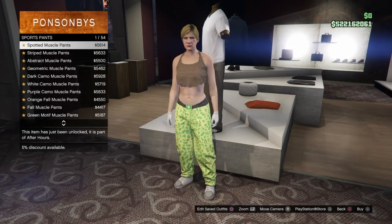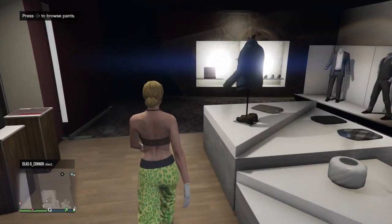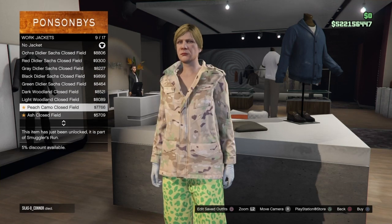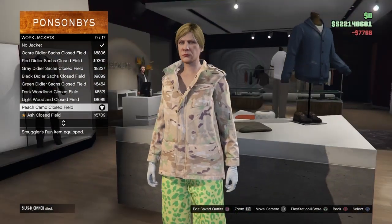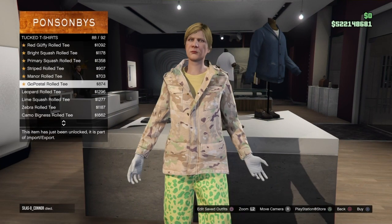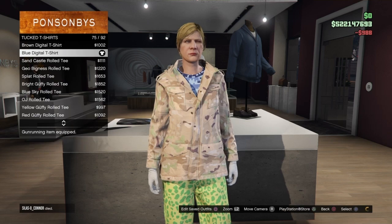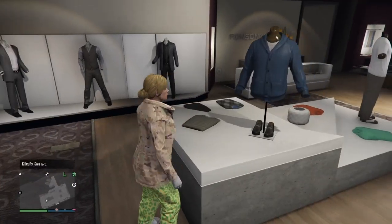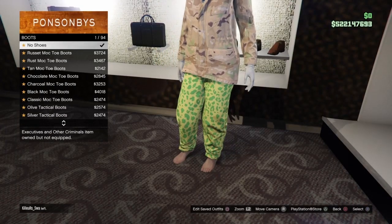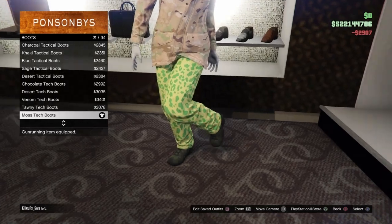For the second component of the Redtron outfit, go to the sports pants section and equip the spotted muscle pants. Then go to the top section, scroll down to work jackets, and buy number 9 which is the peach camo closed field jacket. Next go to the tucked t-shirt section and scroll down to number 75, which is the blue digital t-shirt — buy that. Then go to the shoe section, go to boots, and scroll to number 21 which are the most tech boots — buy them.